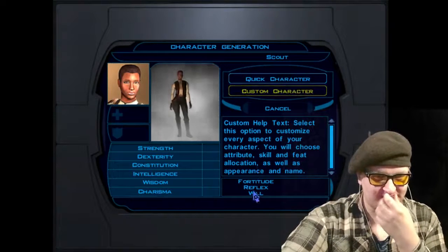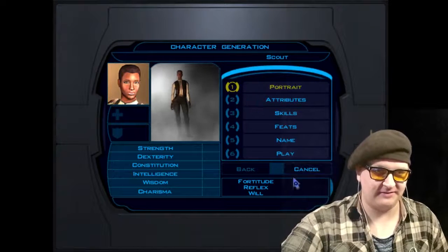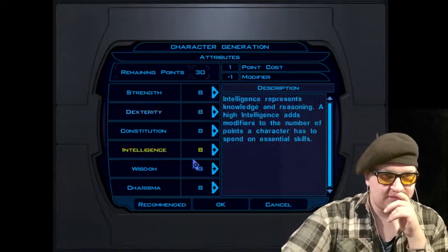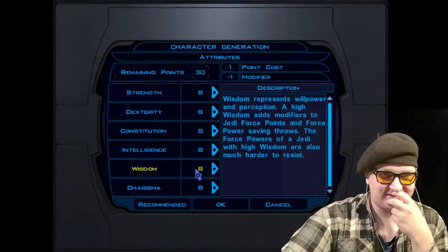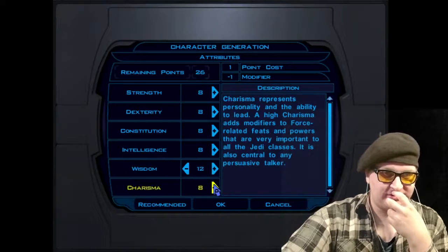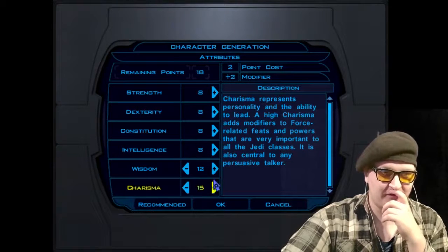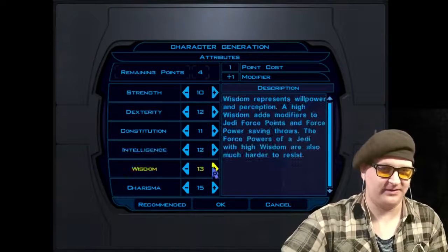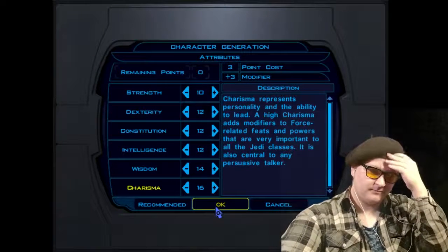Oh my goodness — I should have probably done this beforehand, but I had no idea that there's a character creation. We're going to go with a custom character. Then attributes — what's on the D&D system? That's actually kind of convenient. There's a lot of points that can be used, and it uses the same kind of point-buy system as general D&D, which is the system that I am quite comfortable with.